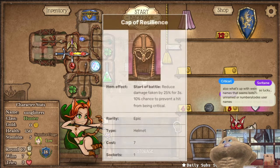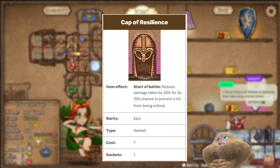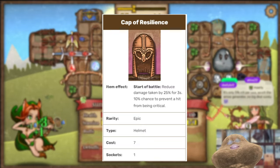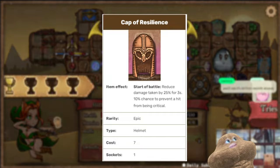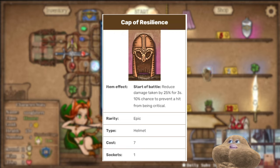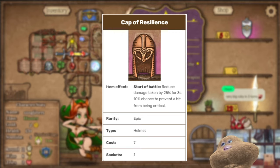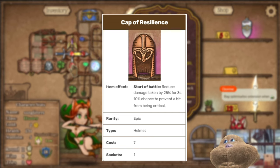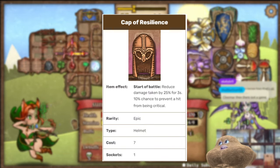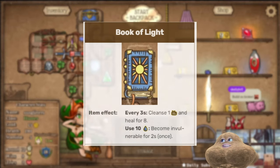Another good choice for a defense item — and I think this is very underrated — is the cap of resilience. What a lot of people don't see is the crit chance prevention. You can stack it, so imagine people can't crit against you and don't get a double hit from the bow, and you just don't die as quickly. You can also put a gem on it. It doesn't take up much space and it gives damage reduction.